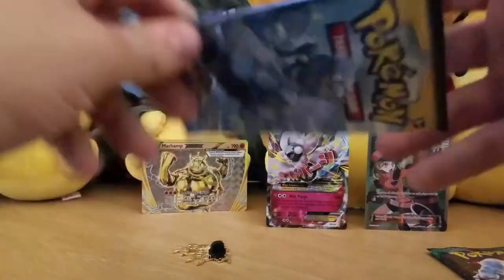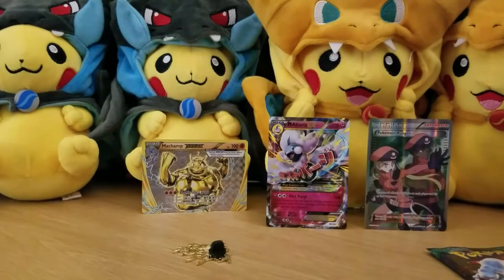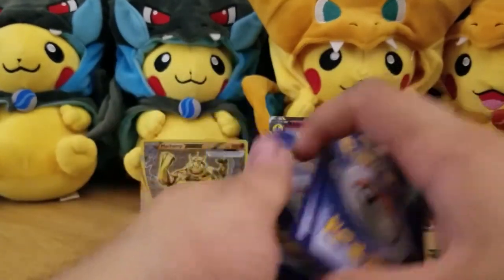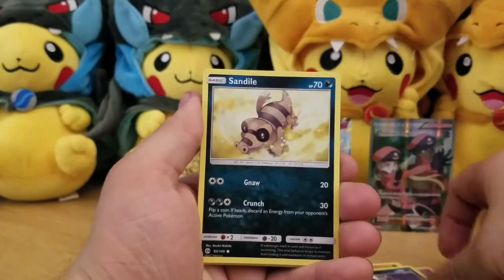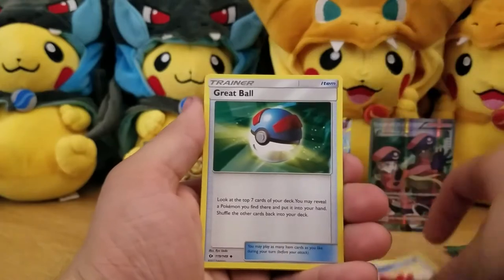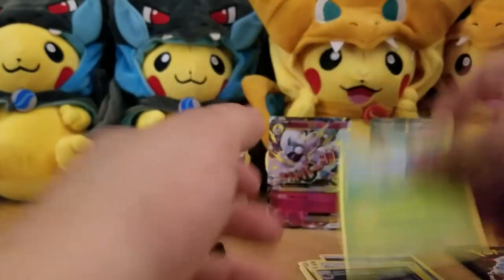Sun and Moon and Guardians Rising next. Here's a Sun and Moon code too, just because you guys have been so nice and this box has been so good. We got Clefairy, Makuhita, Snubbull, Alolan Rattata, Sandile, Grapebull, Dartrix, Alolan Raichu, and a Masquerain.